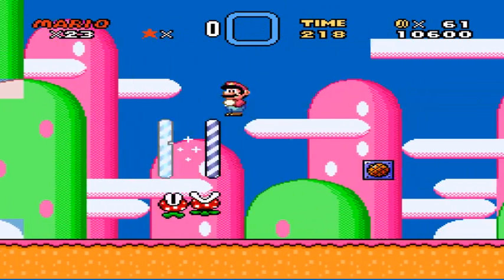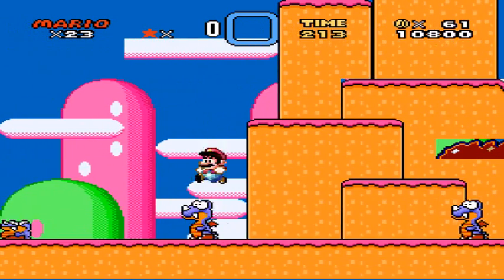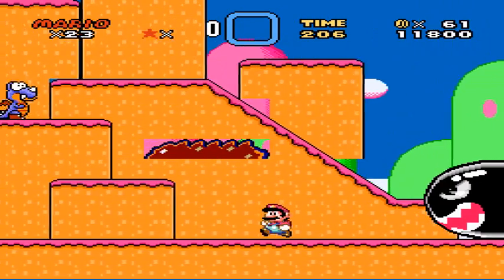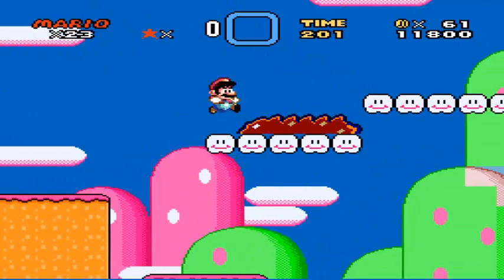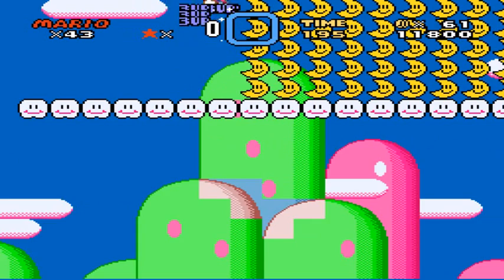Then there's, like, Piranha Plants and unchanged message boxes. Oh, what's this, though? Oh, why can't I see? No vertical scrolling added? That's just — why would you do that? Oh look, there are moons everywhere.